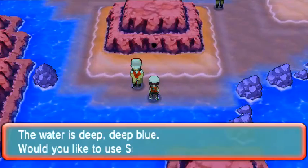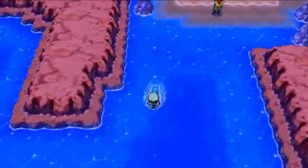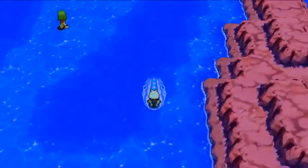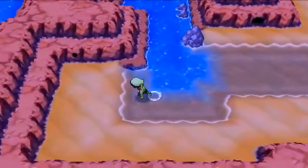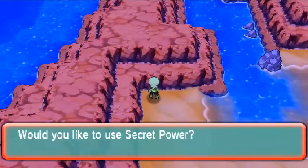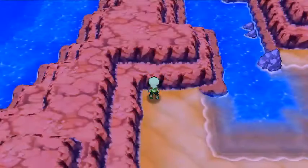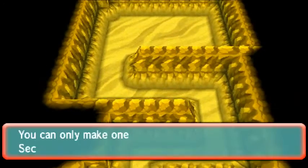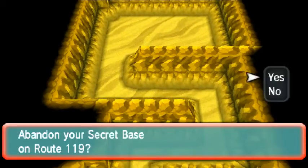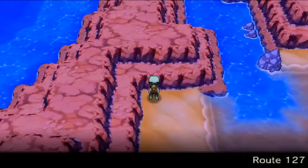Just want to get in the water. There we go, using Surf — getting on top of the water — which is going to guide us to our next area. Here we go, here is number three of five. It's one of those snaking ways to the top — not bad. So that's three of five on Route 127.